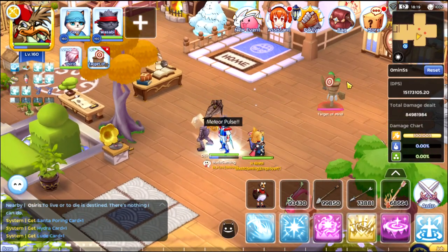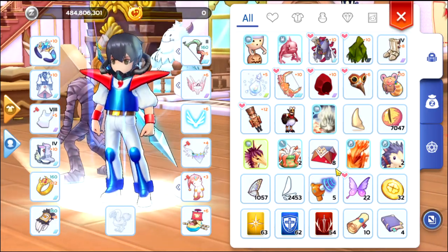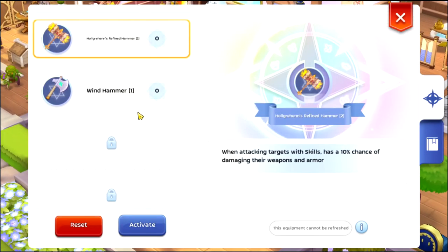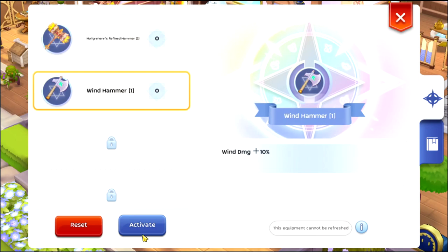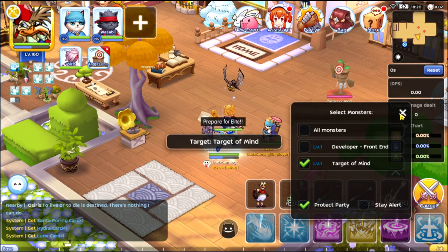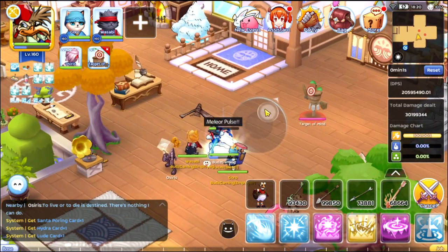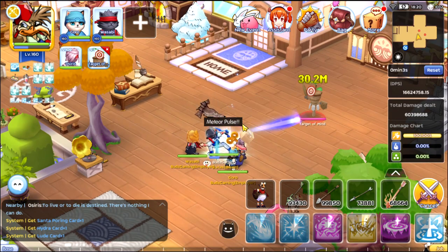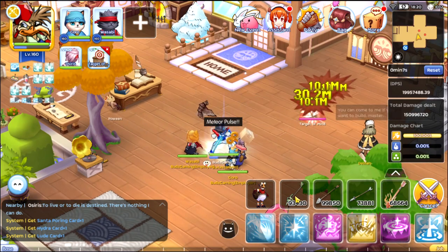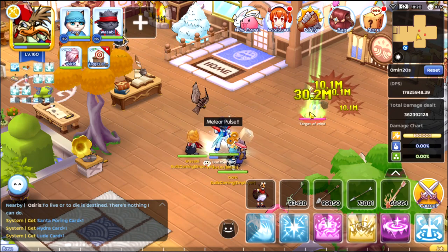This is without the oracle mirror. Now let's check what happens if we activate the 10% wind damage boost. Activated — it's now 30.2 million. That's a great boost, as you can see.